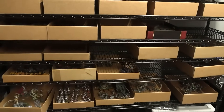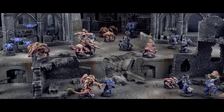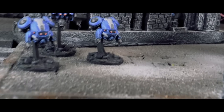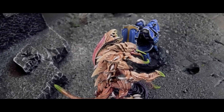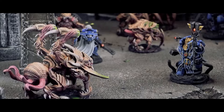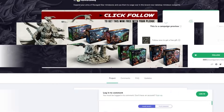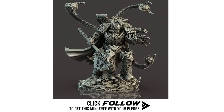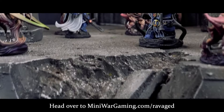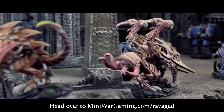Ravaged Star returns — the Veil Touched return, this time with fresh enemies to battle. Unleash the unyielding might of the Imari or command the terrifying swarms of the Gorkog. Dive into relentless strategic warfare in this thrilling sci-fi miniature wargame. Follow the campaign on GameFound early and seize a free miniature — Yuri and Lazgore — once you pledge at any level. Destiny awaits at miniwargaming.com/ravaged.